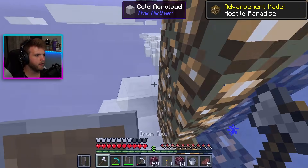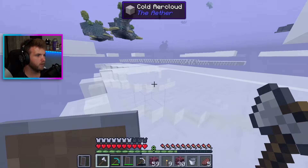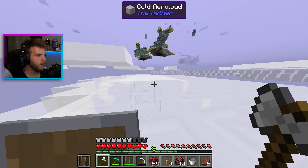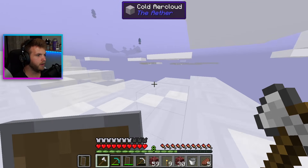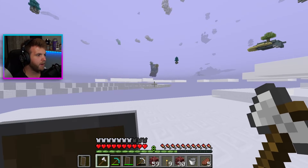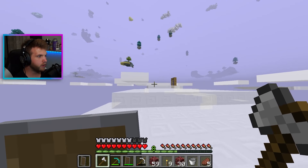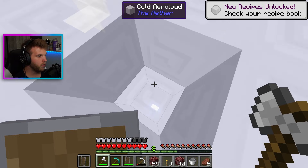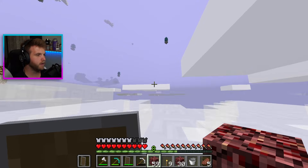It's working — we're going to the Aether, we're in the sky! Oh my god, we're literally on clouds. Wait, what? How does this work? Cold aether cloud — how do you go places? How am I supposed to go places? Look at the Aether! Am I supposed to have an elytra at this point? Oh no — this ain't good.